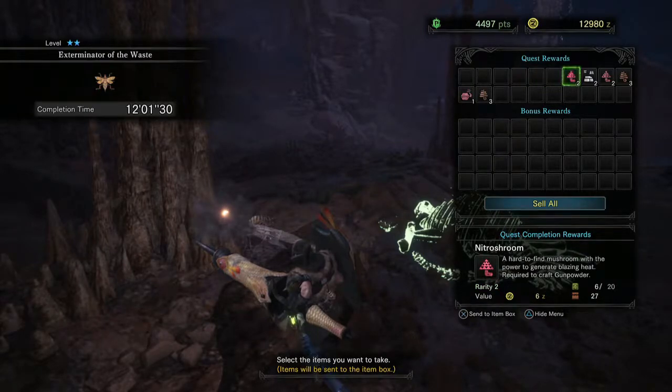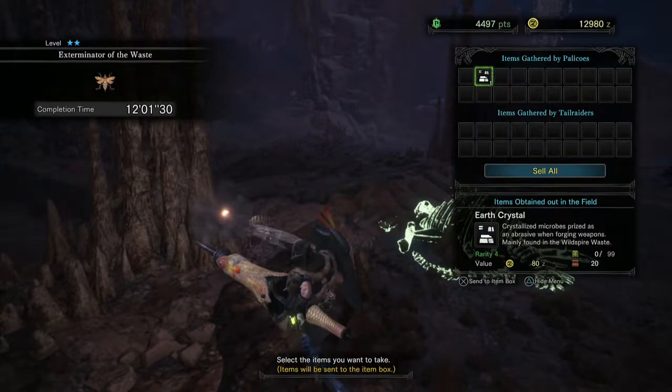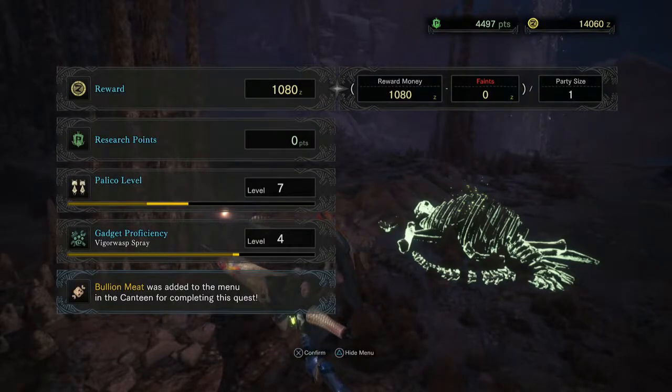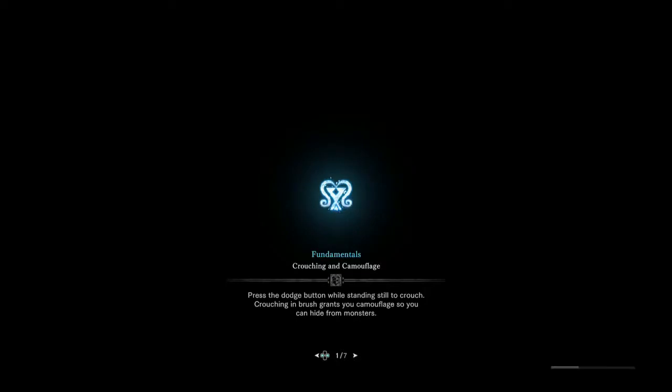We get some Armor Spheres, Nitro Shrooms, a pair of Earth Crystals, more Shrooms, Herbs, Might Seed, and Fire Herb. The Might and Adamant Seeds are handy when you're actually able to farm those and make buff items — that gives Attack Up and Defense Up. There are also Camouflage-type things here where you can hide from monsters in case it's too tough for you. Focus body parts to break them — breaking them gives you rewards.